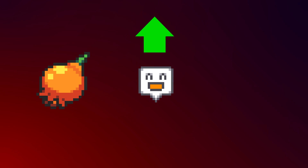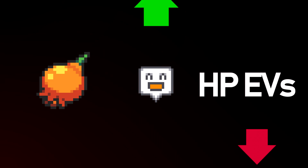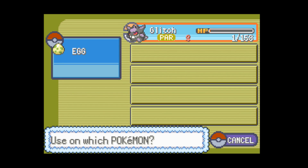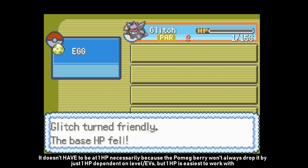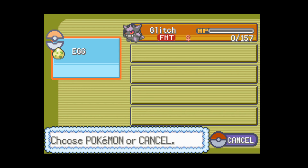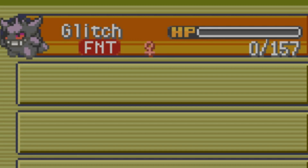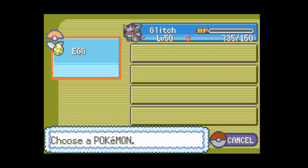As of Emerald version, the Pomeg Berry, when used on a Pokemon, increases its happiness and lowers its HP EVs by 10, assuming it has some HP EV investment. If you use a Pomeg Berry on a Pokemon with 1 HP, its max HP and current HP will drop, meaning that it will either reach 0 HP, effectively having it in a fainted state, or it can even drop below 0.